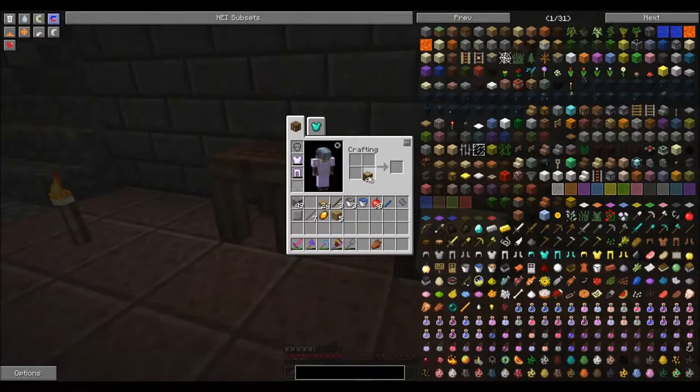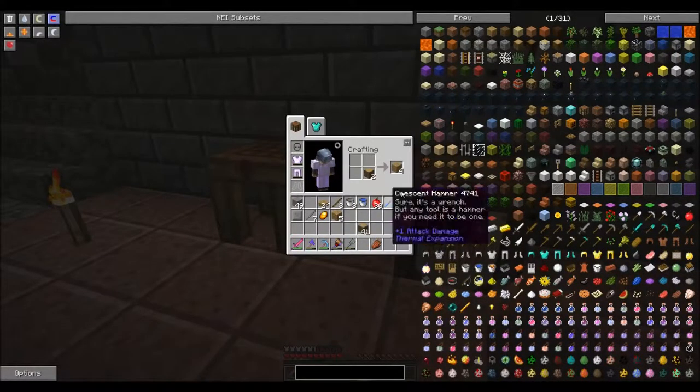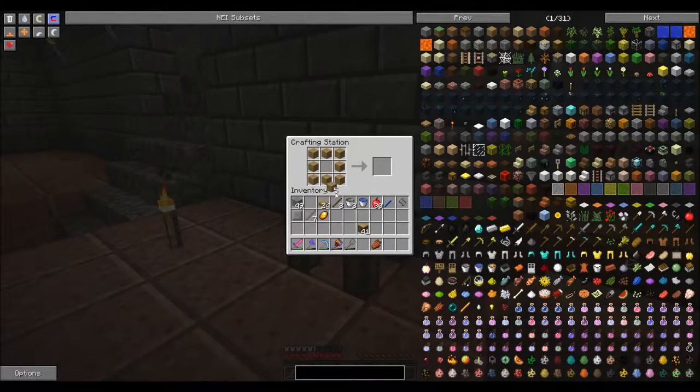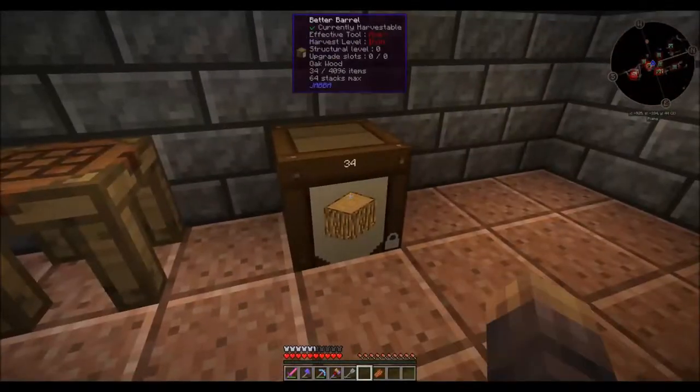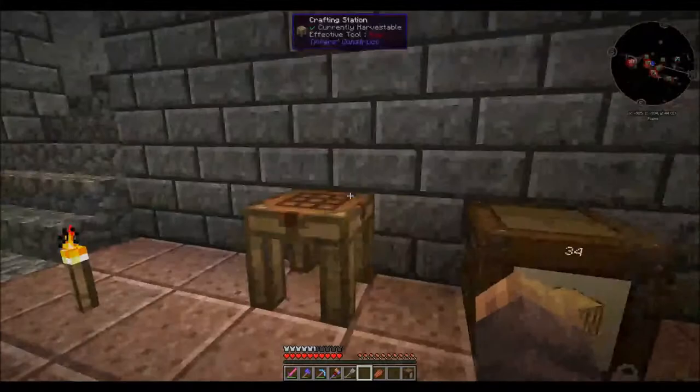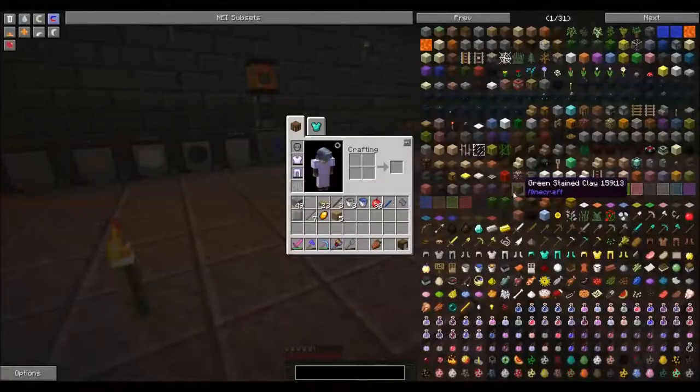So what we need to do is we need one chest. We need one of those, and we need to create that. And that becomes a barrel.